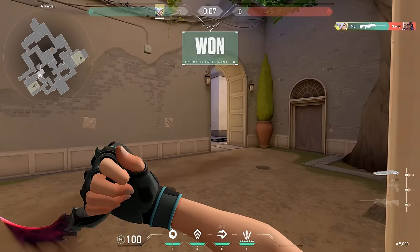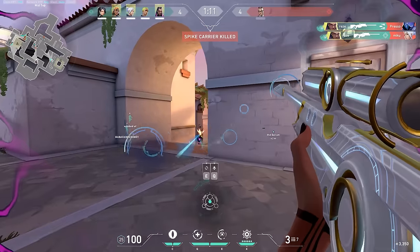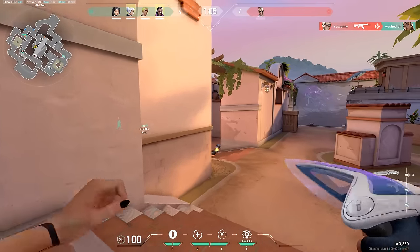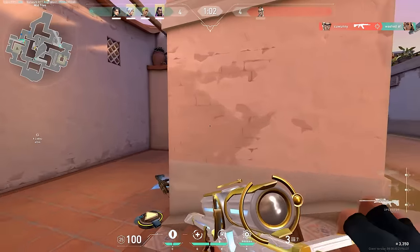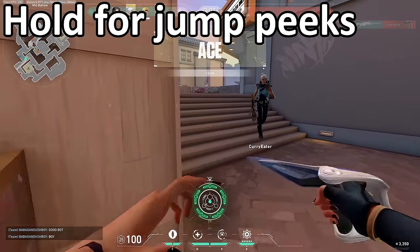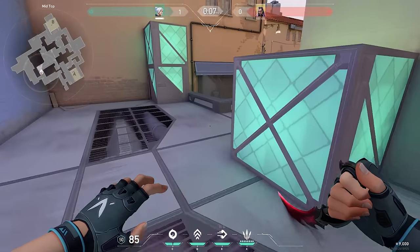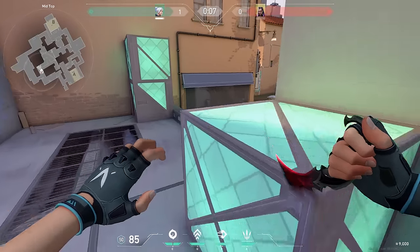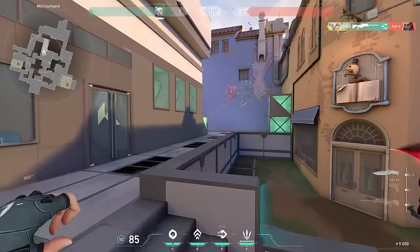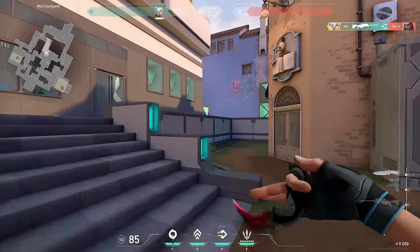This is not to say that you should never hold it close, because if someone walk-peaks the angle, holding it close will net you a free kill. It could also be used to punish enemies that jiggle peek a lot. But more often than not, holding your crosshair a little bit wider is going to be much better. A tip for more experienced players is to hold your crosshair high up for common jump peek angles. One of the most common is top mid on Ascent — players love to jump peek over this crate to get info on mid, and you can punish them by holding for it if you trust your reaction time. If you watch TenZ, you'll see him do this a lot.